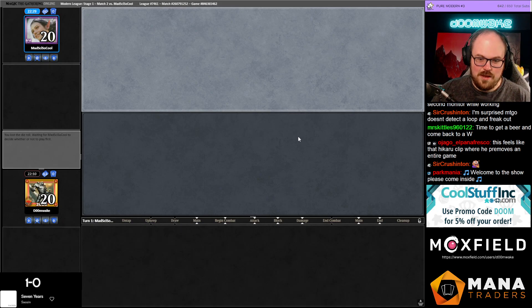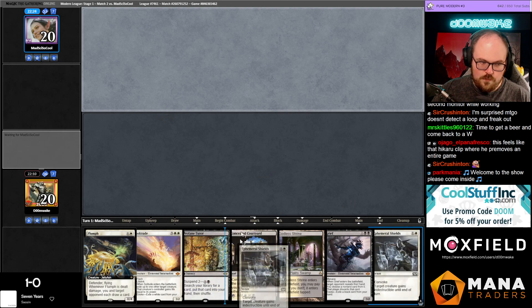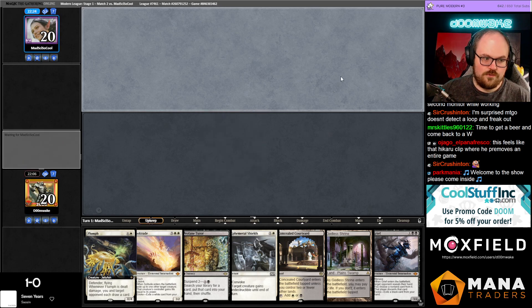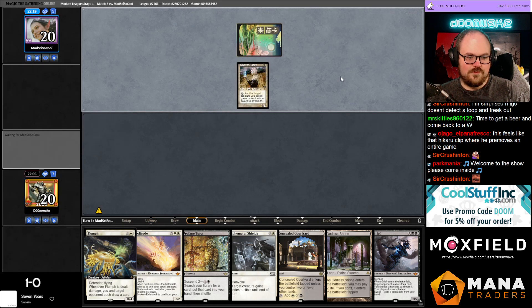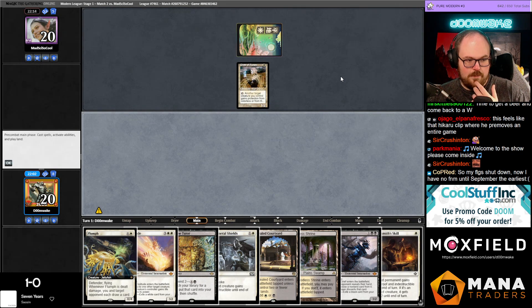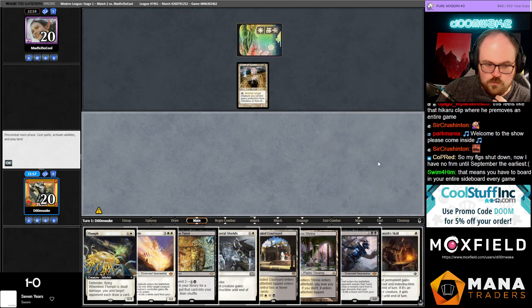I played a league match off stream and my opponent — they were a fan of the stream — they knew about the combo, and they literally just boarded in their entire sideboard and I couldn't win. It was awesome, it was so good. Now I know how Blacksmith's Skill works, so if they board their sideboard in you have to bring in your sideboard.